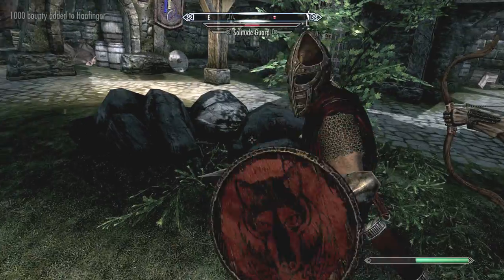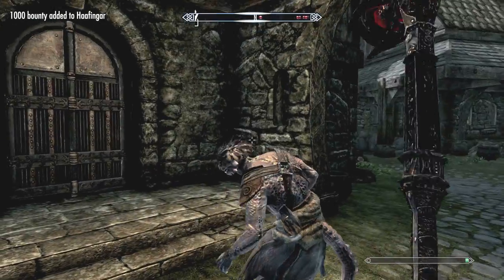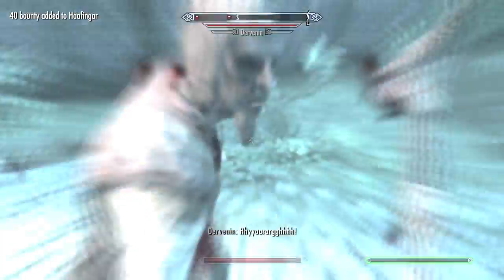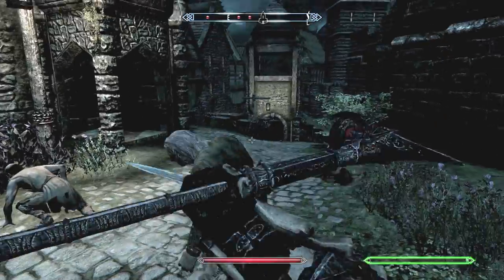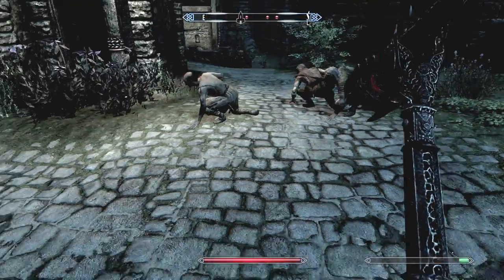There are a variety of NPCs within Skyrim that cannot be killed, as shown by kneeling when their health bars reach zero. These NPCs are called essential, and it's typically because they are required for a quest or an event. Some of these NPCs will no longer be essential if you complete their quests.